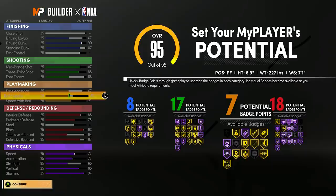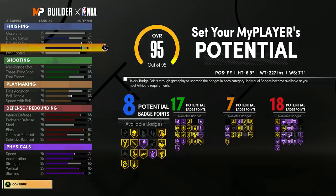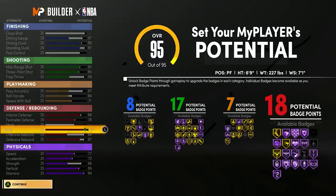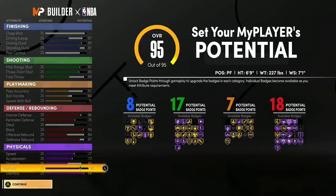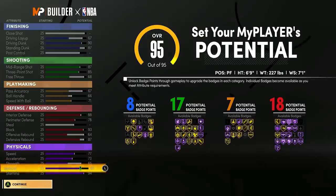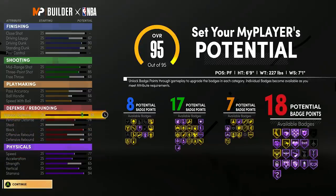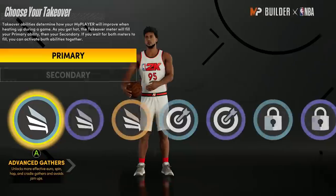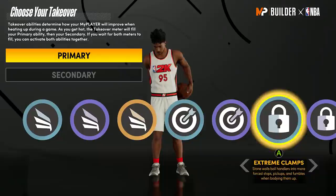At 99 I'll have a 70 ball handle for extra dribble moves, a 90 driving dunk to unlock every contact dunk in the game, an 87 standing dunk for more contact dunks, a 97 block, great rebounding, and 82 perimeter defense for a center. My vertical at 99 is 89 which is huge for rebounds. The badge spread is absolutely perfect.